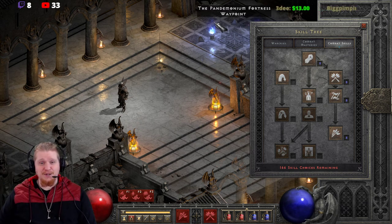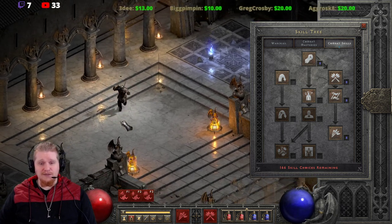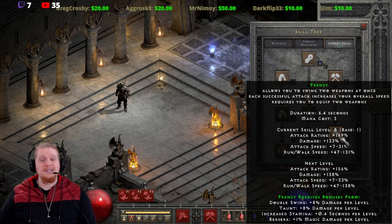Hello, guys and gals, and welcome to another episode of Skills and Abilities. Today we're going to be looking at one of the last Barbarian skills. I think I only got like two more left after this one — Stun and Concentrate. We're going to be looking at Frenzy today.